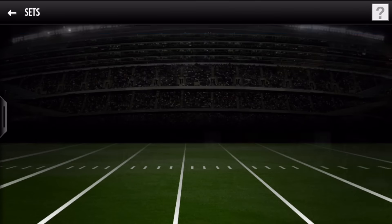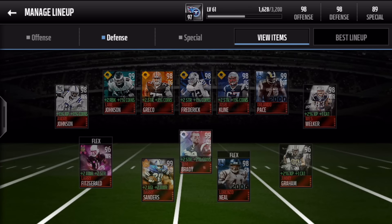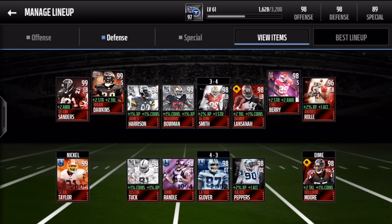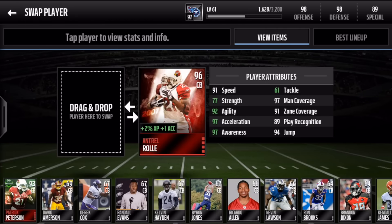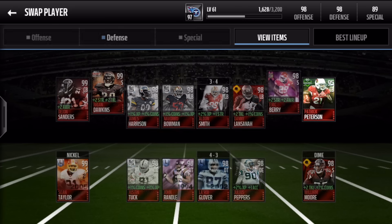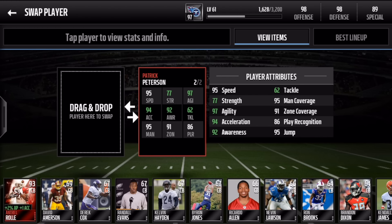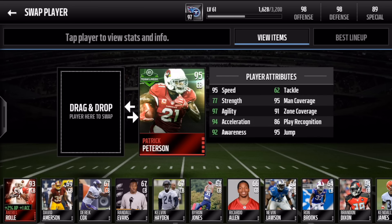Let's go and put him into our team. So we'll put him in here. It goes up to a 95 overall when we put him into the team. 95 speed, 77 strength, 97 agility, 94 acceleration, 92 awareness, 62 tackle, 95 man coverage, 91 zone, 86 play recognition, and 95 jump. So there are the stats for Patrick Peterson, the Team of the Week Hero for Week 13.